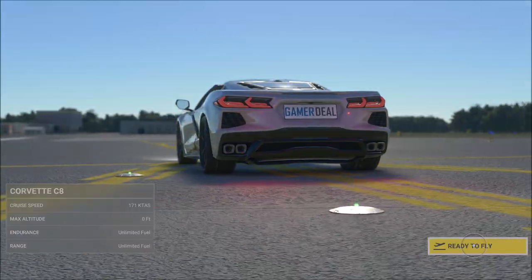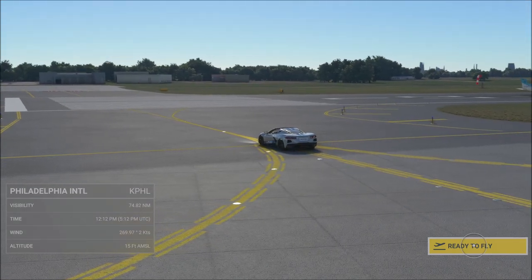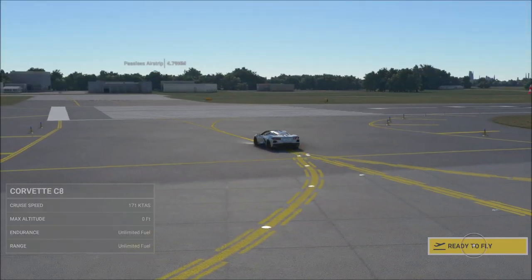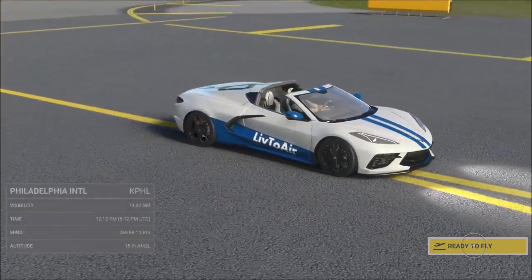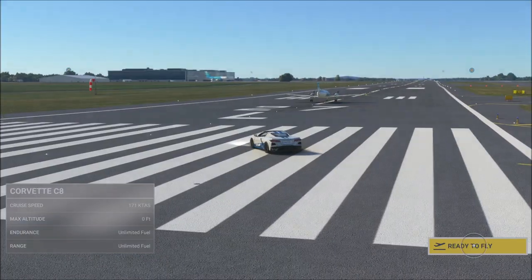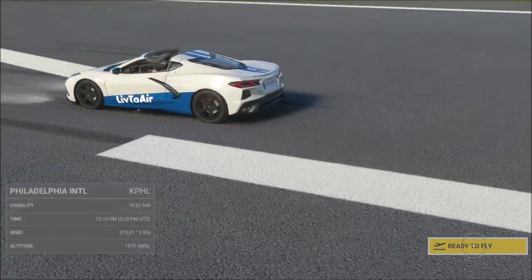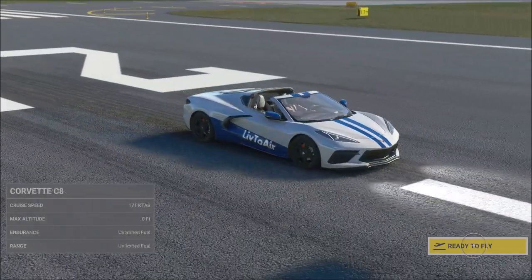So I got it, and now we're going to start off simple and just start from the Philadelphia International Airport and start on the runway with my Corvette C8 here. And as you can see, it's actually a very nice car. In fact, in a lot of ways, compared to the boat DLC, this car has a lot to it.